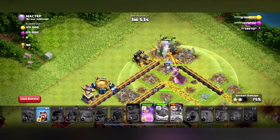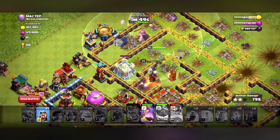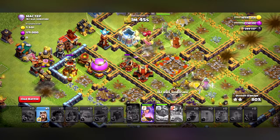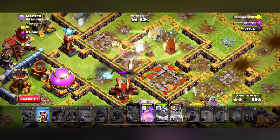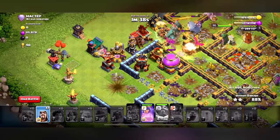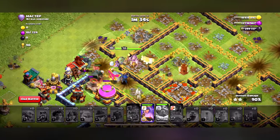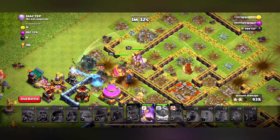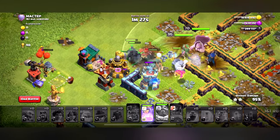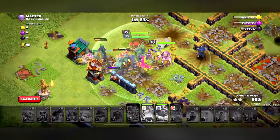I might actually win this one, which is ironic because this is a Town Hall 16. I couldn't beat a Town Hall 15 but I can win a Town Hall 16 - that doesn't make any sense. Royal Champion is dead but she's going to use her last power to kill off the Scatterer - yes! I'm actually gonna win! I lost the other match but I won this one. Let these guys shred it, use Queen's ability, get this over with.